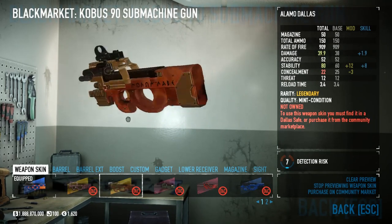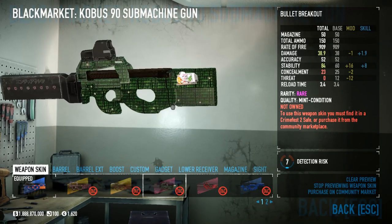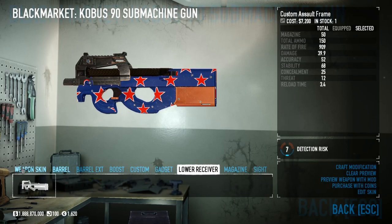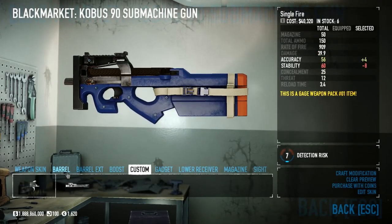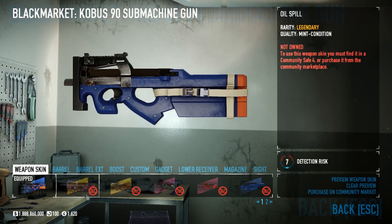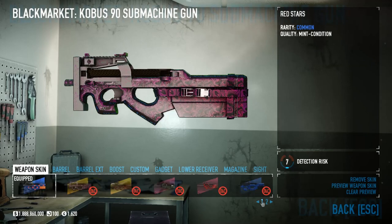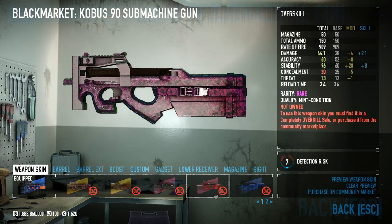Here we have Alamo Dallas — that seems to be working. Bullet Breakout works. I can't really show you how it works or doesn't work because I don't have those weapon skins. I think Alamo, the legendary, is one of the only ones that is working. I've heard that not many of these actually work currently. So if you are a skin creator for this, you should get in contact with Overkill and get these fixed as soon as possible — I'm not sure if it's intended.